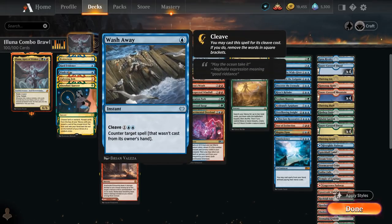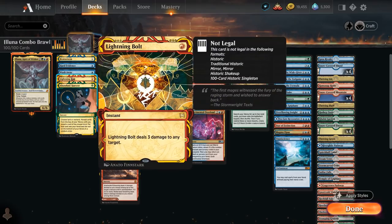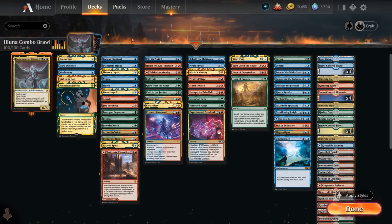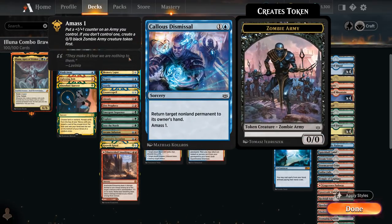Wash Away is a new counterspell, perfect for countering opposing commanders for 1 mana, otherwise a 3-mana counterspell. Lightning Bolt serves as removal and Abundant Harvest is a great cantrip which can find lands or non-lands. At 2 mana, we've got Callous Dismissal which can bounce an opposing non-land permanent and Amass 1, making a 1/1 Zombie Army token which we can then mutate onto.